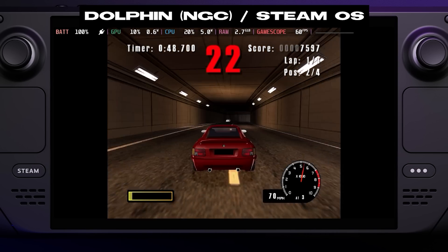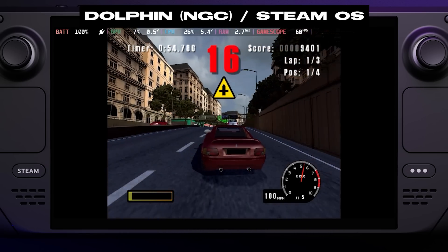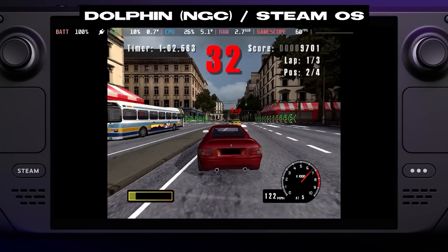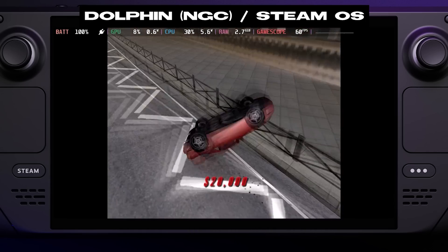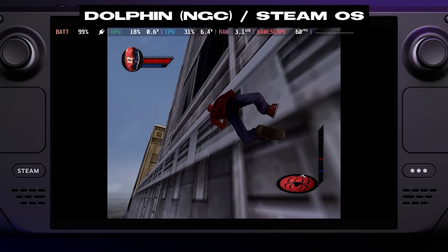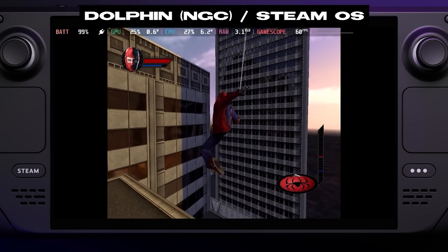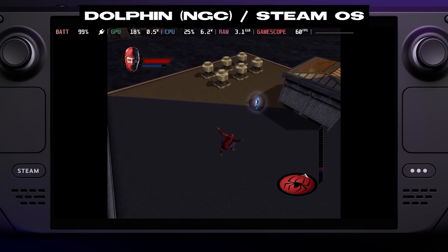Up until now, anytime you ran a GameCube or Wii game through Dolphin on Steam Deck, the same issue would present itself regardless of the game's performance. Every 10 to 15 seconds, or whenever data was being streamed into the emulator, your performance would randomly drop by 50%. The game would lethargically chug along for a few seconds with double the input lag and half the framerate before deciding to return to normal. The Deck's own framerate graph wouldn't report the drop, nor did Dolphin's built-in performance display, so it was really difficult to show on video. In short, I was quickly running out of creative ways to dunk on Dolphin's crappy frame pacing on Deck.